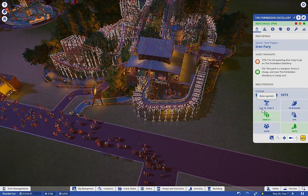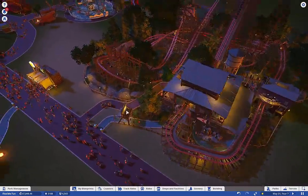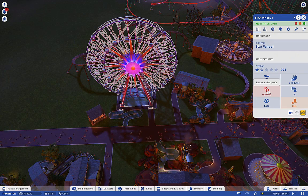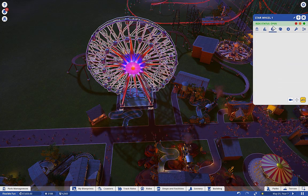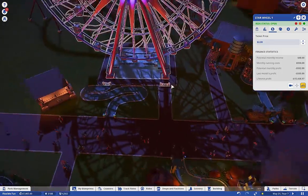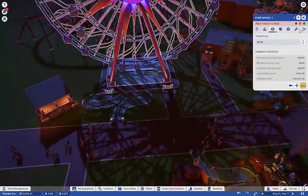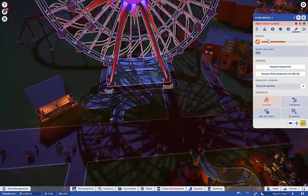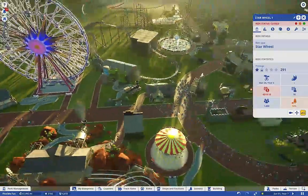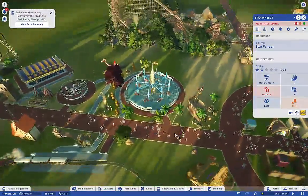I want to keep it like it is for now - I'm not going to make it easier on me. I just want my guests to be happy. But this thing is losing money - finances show it's lost me 15 grand. So I think we're just going to close it down. The wear and tear is pretty low - we're just going to close it and replace it with something else.